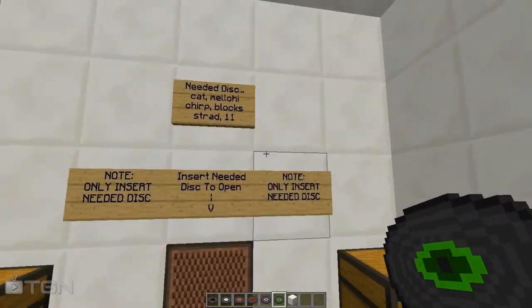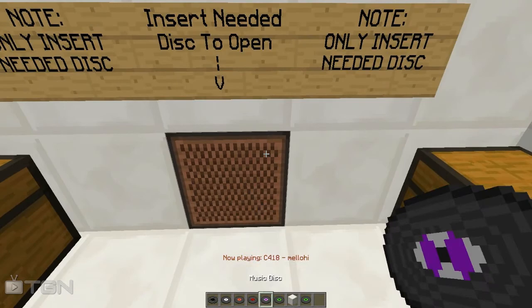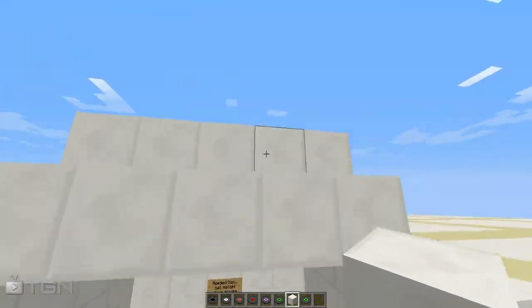Cat and Mellow High are the two disks you want. As you can see the doors are closed now because I reset the code. So Cat — take that out — and then Mellow High. And as you can see the door opens again. Pretty awesome, and that's how you set it.